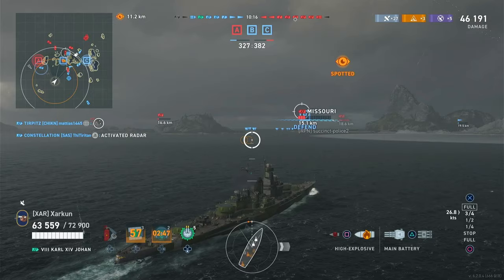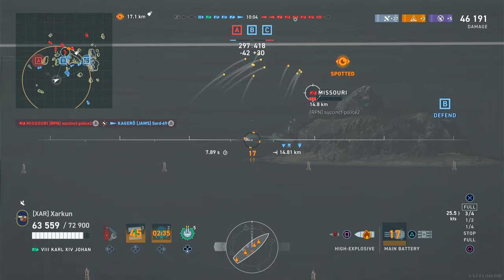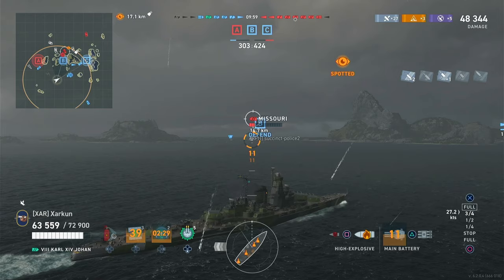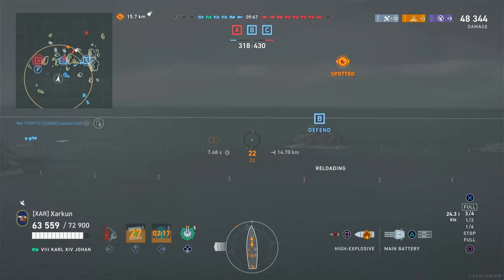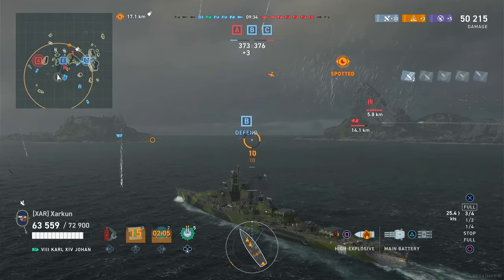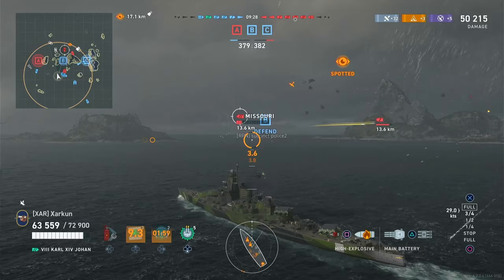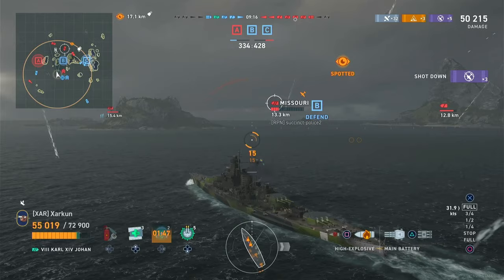And then the concealment, which I think is my most major problem with this ship. In this game I was running Conrad Helfrich; I had Kondo and Swirsky as inspirations. Conrad Helfrich, being a universal commander, has one skill in his tree that reduces concealment by a further 6%. Combining that with Kondo, Swirsky, and the concealment mod, I had the concealment in this particular battle down to 11.7km. With the current build I'm using on Vukovic, I've got it down to 12 kilometers even.